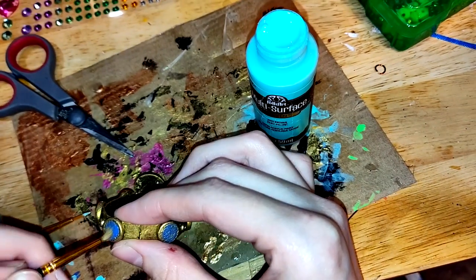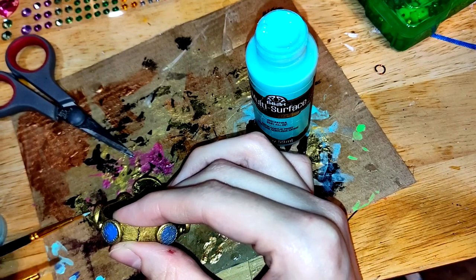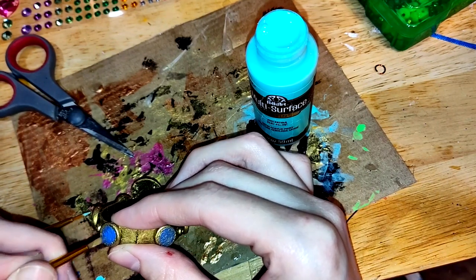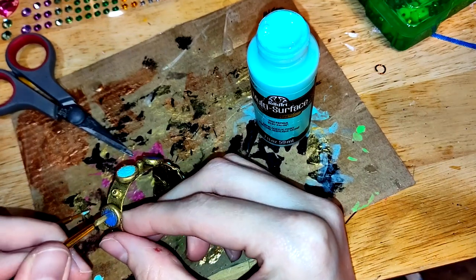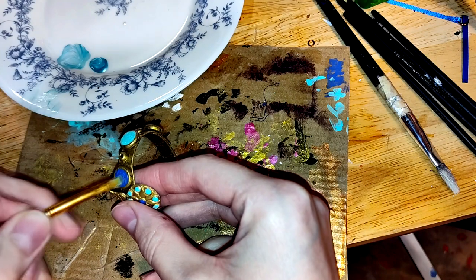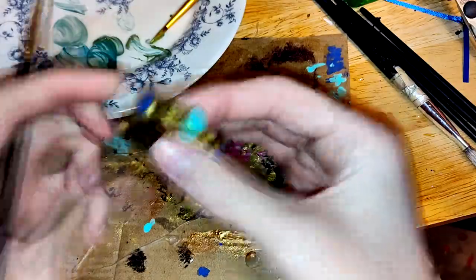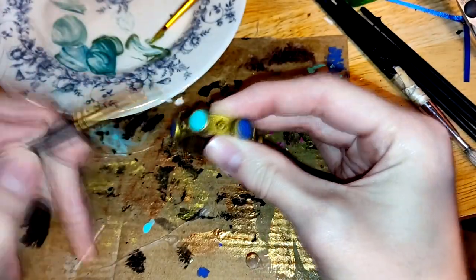I have the most cursed case of butterfingers — I don't just drop items, I straight up throw them across the room. Some detail of the decorative beads was lost in the dark blue, so I mixed up some pale metallic tones and did some dry brushing to make everything pop.